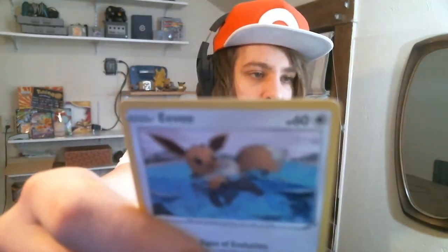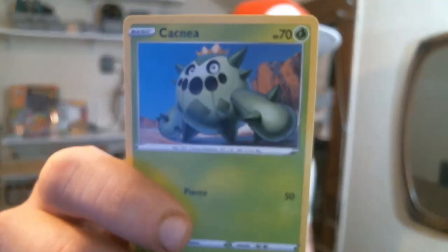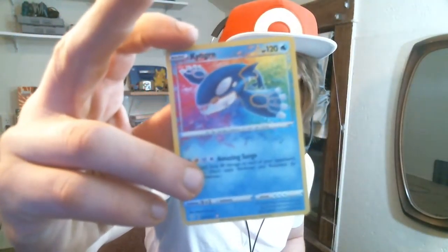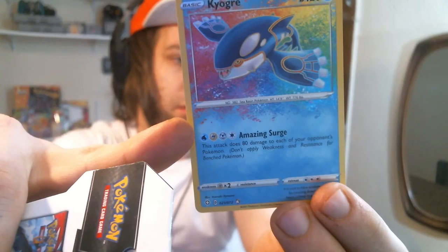Chewtle, Eevee - nice, Eevee, Horsea, Cacnea, Shinx. And the last two guys - we have Kyogre! Dude, look at that Kyogre. Dang, it's beautiful. And another non-holo Yanmega. We got the Yanmega deck, we got the grass deck. Hopping, we got that hopping boys! It's like exploding with a rainbow effect - it's cool, I like it.